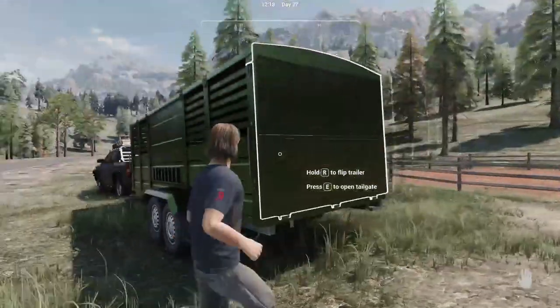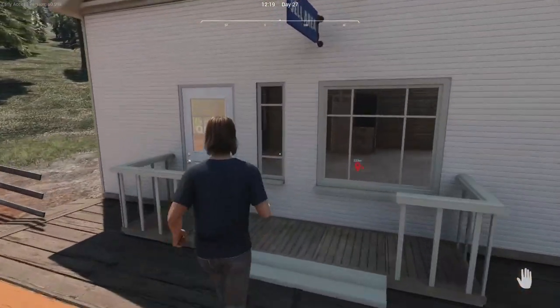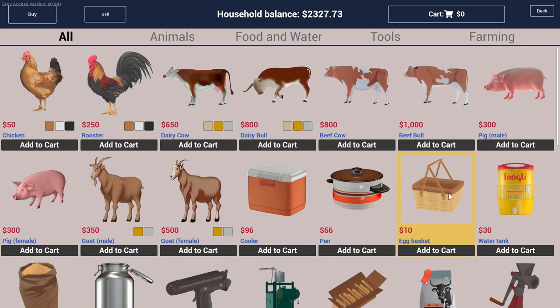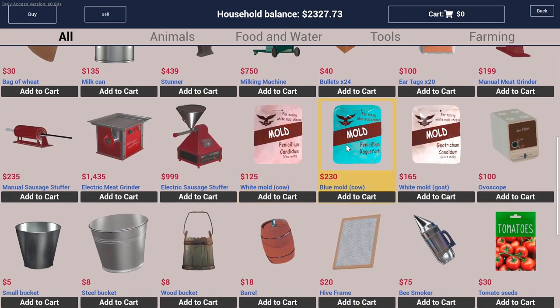That was a pretty good parking job — not really intentional, but hey, it'll work. Let's see what we've got. I want at least two milking cows and then maybe a bull we can use for breeding more. And we want stuff for making cheese. There's the blue mold — $230. It doesn't have to go in the cheese but I guess it makes it more valuable.